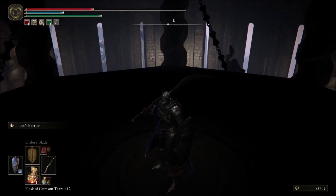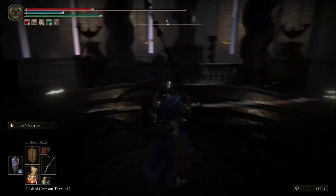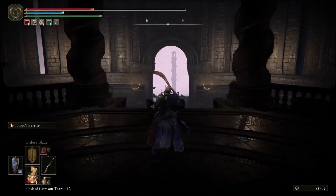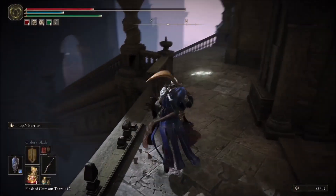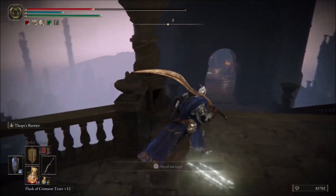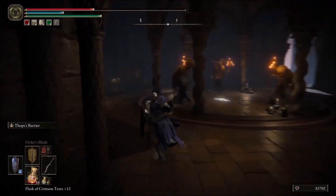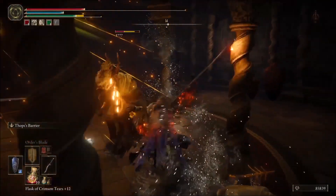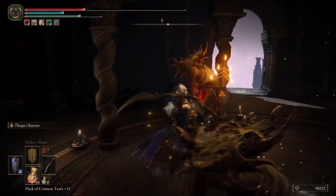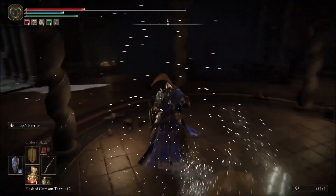You're almost done, so don't worry — this twin blade's about to be yours. There's gonna be three more of those wizards in this room; for me they're fairly easy, actually very easy to take out. Pretty much joke enemies at this point.